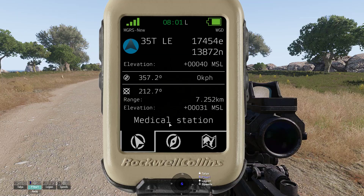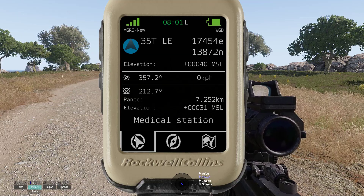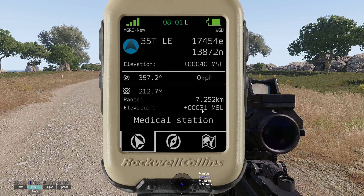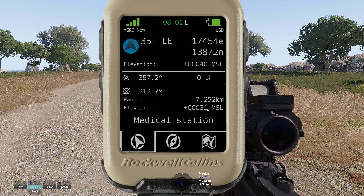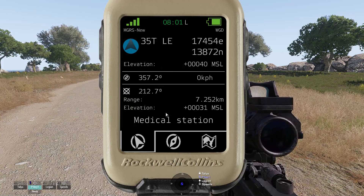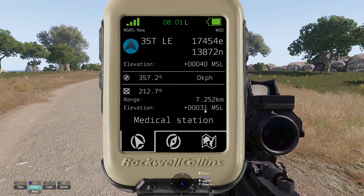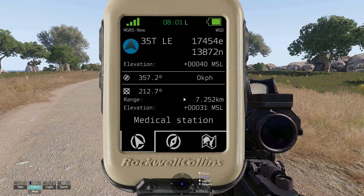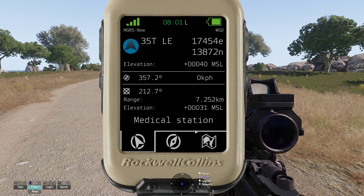This data also updates dynamically. On the first page you can see the bearing, distance, and elevation of the waypoint — in this case the medical station. This information is very useful when playing with mortars.